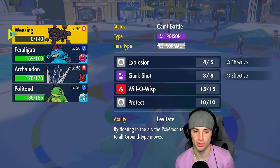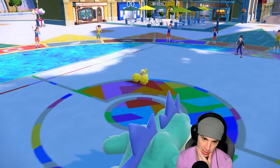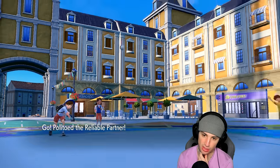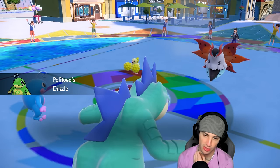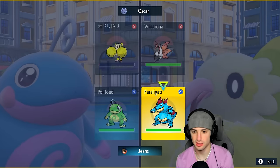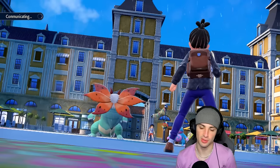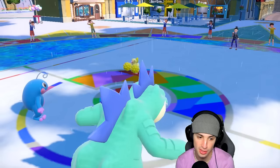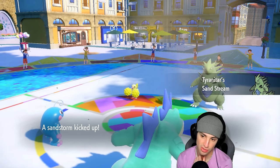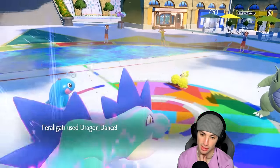They'll probably go into Volcarona. I could go Sinistcha and send an Icy Wind to slow things down, and have Fraligator set up a Dragon Dance. Here's Volcarona — we get out of rain which is good. If they want to use Fiery Dance, we kind of block that with rain. I think Icy Wind is a simple call here, and let's just go for a Dragon Dance — I want that speed boost going. Liquidation into Volcarona is kind of obvious, so they might Tera or Protect, which is fine.